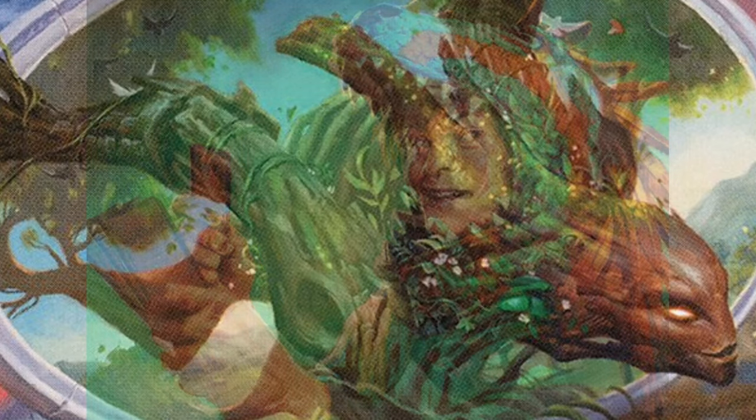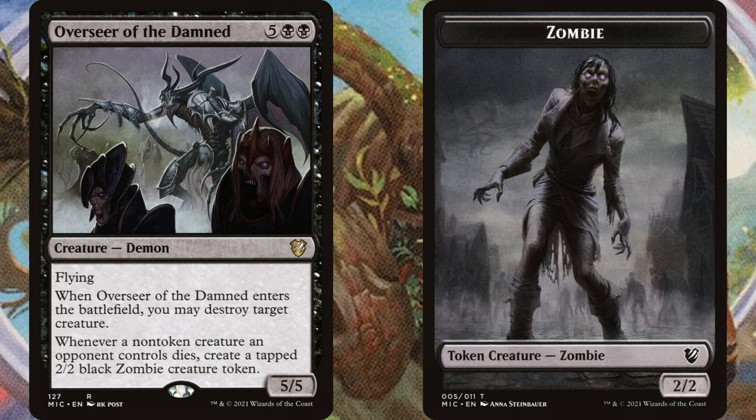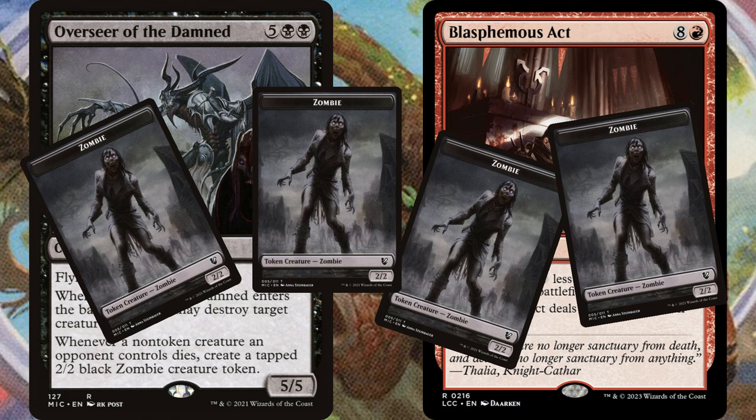My inner Timmy might be leaking out a little with this next pick, but I've always liked Overseer of the Damned. Five, black, black for a 5/5 demon with flying. When it enters the battlefield, you may destroy target creature. Whenever a non-token creature an opponent controls dies, create a tapped 2/2 black zombie creature token. It's a big dumb demon bulk rare, but pretty good. It almost always makes one zombie since it kills something on ETB, so you get value even if they remove the demon right away. It also makes you hard to board wipe because the demon sees all the creatures die, so you get a zombie army after the board wipe.